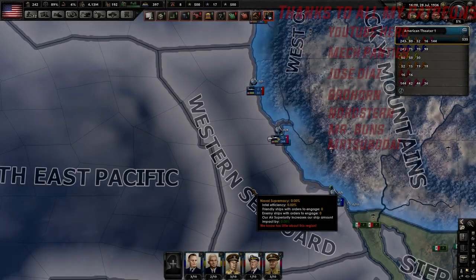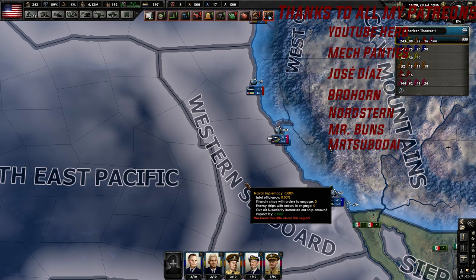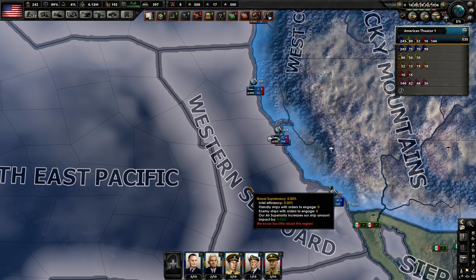Today I'm going to be covering fleet compositions, or task force compositions now. If you're new or coming back to Hearts of Iron 4, wondering why you can't make a death stack anymore and combine all your fleets into one massive fleet — first off, your fuel will go extremely fast. Second, you can only do a mission in a single sea zone now.